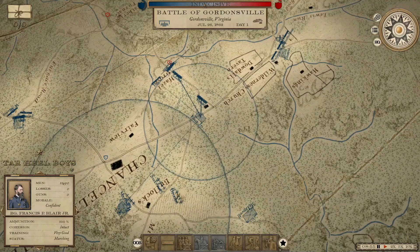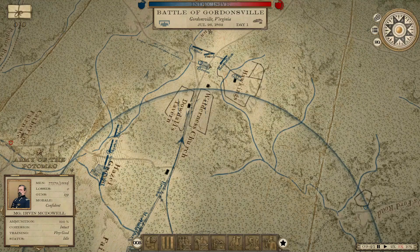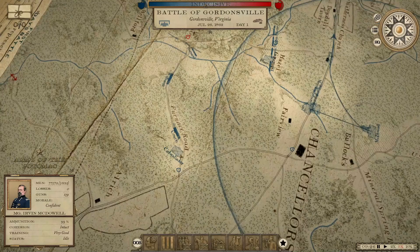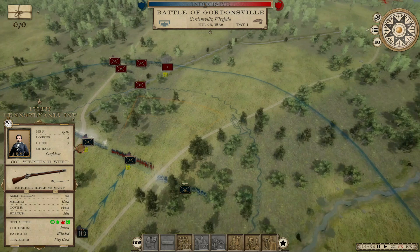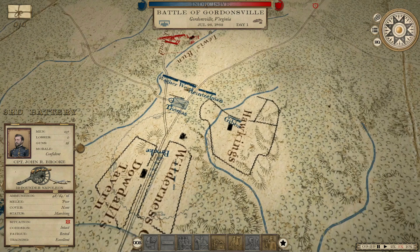Thomas is getting into position. We're going to bring Blair up on his left. I'm trying to move McDowell up in that direction so he can be close to give orders, although those orders are going through Wool anyway, so it's really Wool that I need to be closer. Cadwallader's going in toward Catherine Furnace now. Wagner's 3rd Brigade's going to make first contact — next to him we've got Weeds' 155th Pennsylvania. We've got our artillery moving into position to support this.